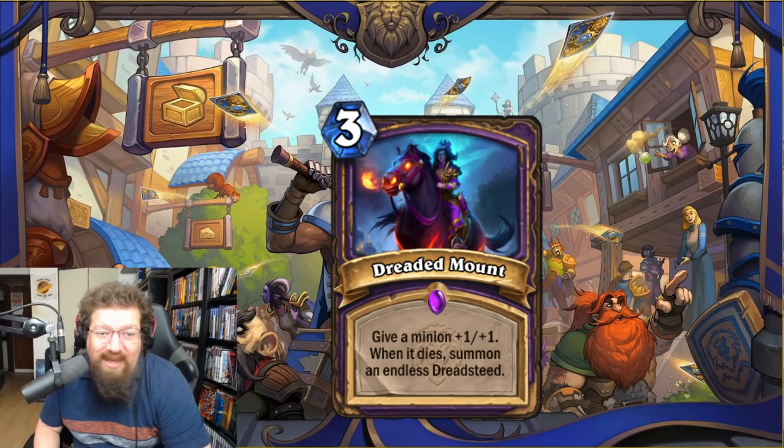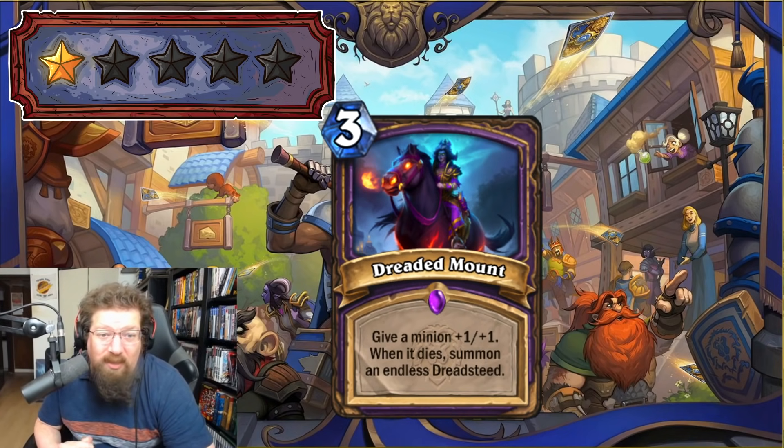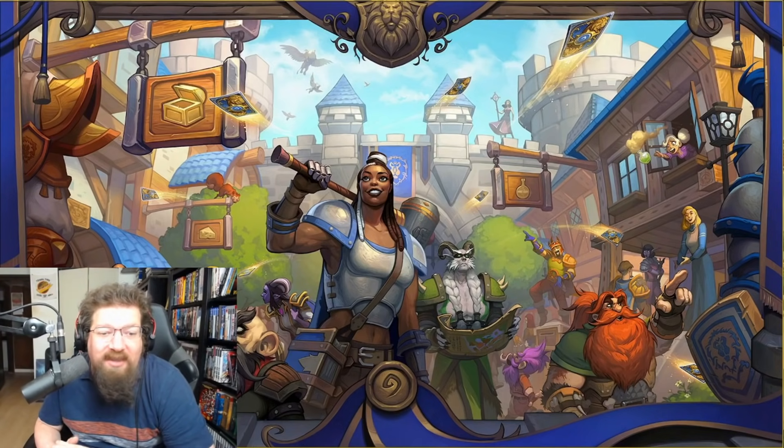We have Dreaded Mount — three-mana spell: give a minion +1/+1; when it dies, summon an Endless Dreadsteed. That's basically Tamsyn's Dreadsteed deathrattle — at the end of your turn summon Tamsyn, it goes infinite. But a 1/1 just isn't impactful enough. There's also a shadow spell element to it but there's not much to this card. I think it's just garbage. I'm giving it a one in Standard and a one in Wild.